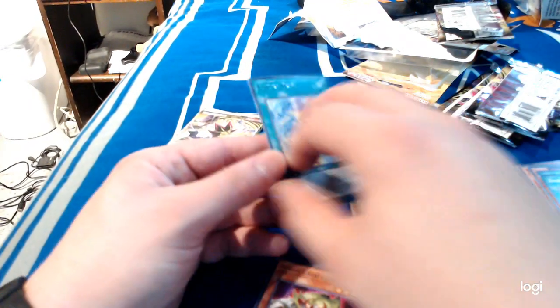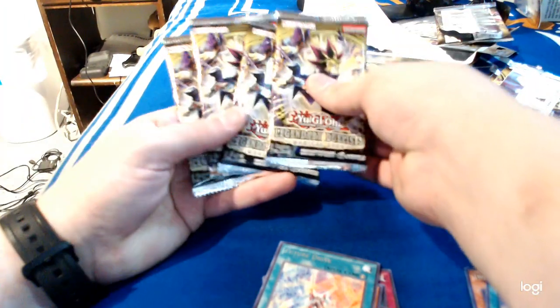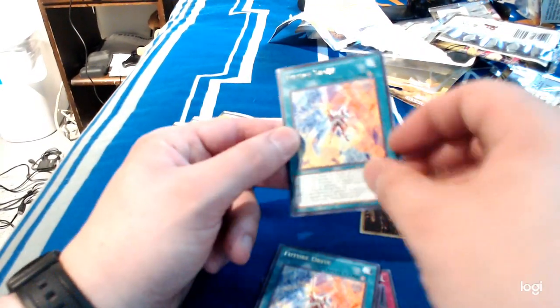Dark Magical Circle, Onomatoparia, Halfway to Forever. Another Future Drive, Neospatian Aquadolphin — that was the sixth pack, we were already halfway through. Doppel Warrior, Tuning, A Hero Lives, Future Drive, Pendulum Dimension.